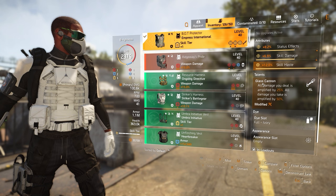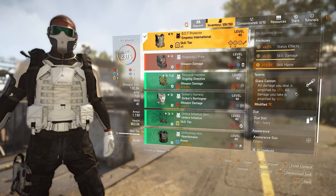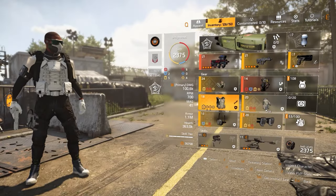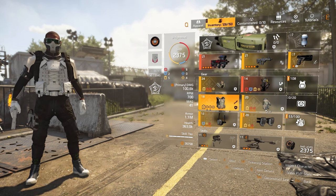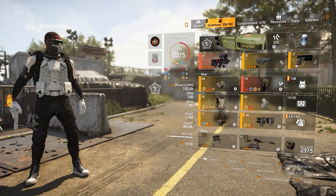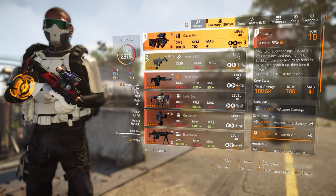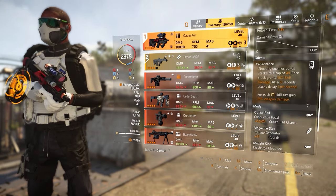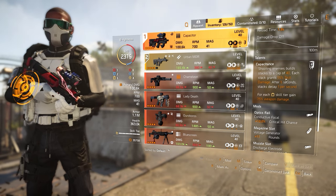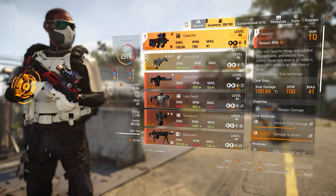The chest talent is called Glass Cannon, where all damage you deal — weapon and skill — is amplified by 25%. You do take more damage, but with skill builds you're not really going to be taking much damage since you're sitting back and your drone and turret are doing all the work. With a six-tier skill build, you get 7.5% weapon damage for each skill tier, plus shooting enemies builds stacks to a cap of 40, giving you 60% skill damage. This is pretty much meta for skill and hybrid builds.